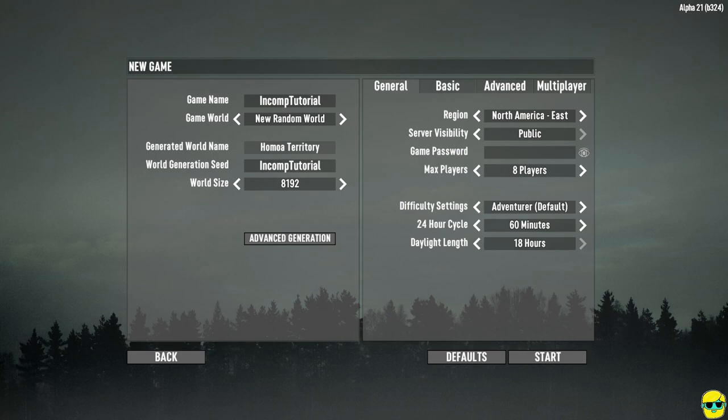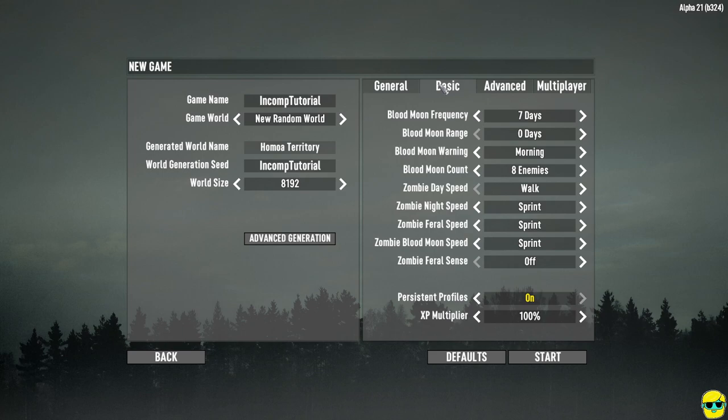I'm going to alter the settings a bit to make the game fun but not too difficult. I'm not going to list my server publicly since I don't want people popping in, but you could go public or set it up for multiplayer if playing with friends. I'll be explaining this as a single-player guide since that's how I've mostly played, though this game can also be co-op. Under the Basic tab, blood moon frequency every seven days is fine, and you can adjust the blood moon count — how many enemies you want during the blood moon.